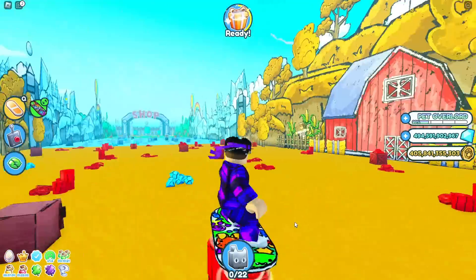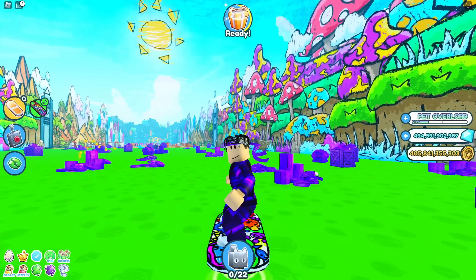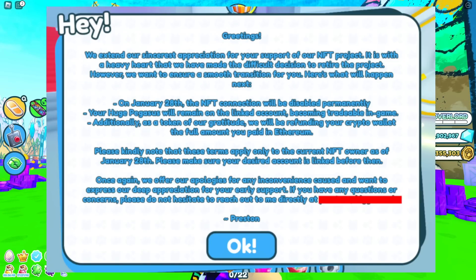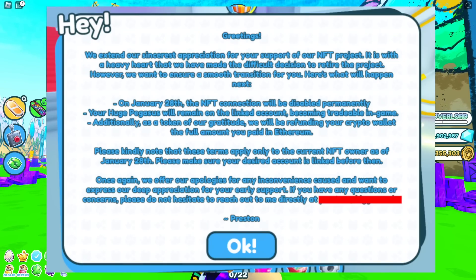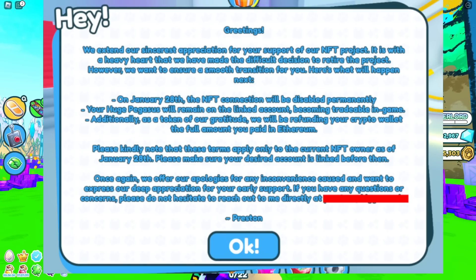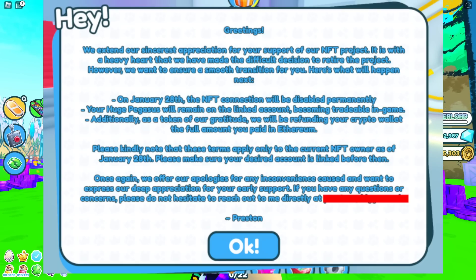You might be wondering why this person suddenly took the NFT back after a whole year. That's because Preston has actually decided to end the NFT project. I'm going to read out the email now — I've blurred Preston's email address at the bottom so I don't leak it. He says: 'Greetings, we extend our sincerest appreciation for your support of our NFT project. It is with a heavy heart that we have made the difficult decision to retire the project. However, we want to ensure a smooth transition for you.'